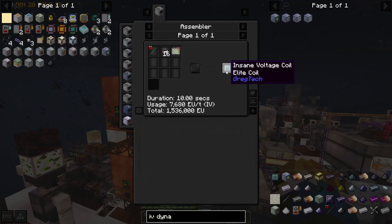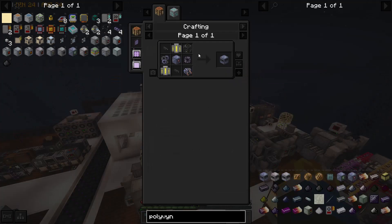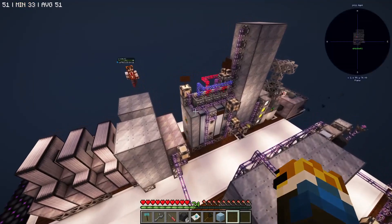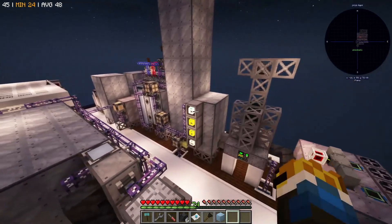And that concludes the first step to getting the insane voltage coils for the IV energy hatches. The next thing we need is an IV cutter for HP chips, and that requires laminated glass. We make it in a forming press with two tempered glass and one polyvinyl butyral plate. This is how we're making polyvinyl butyral, along with many other things.